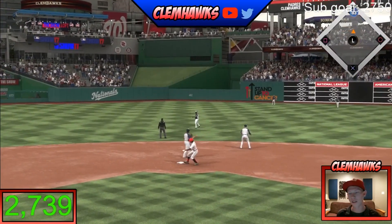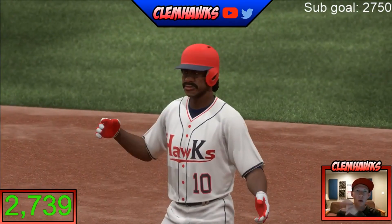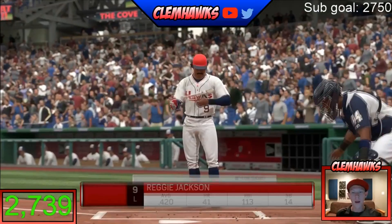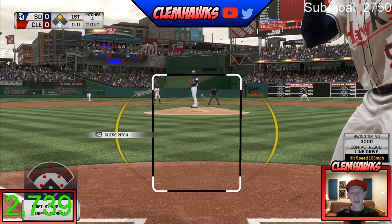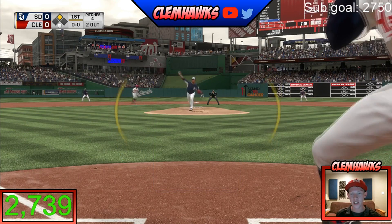You can figure out the home team situation however you want — flip a coin, do a random draw, or if one of you just wants to be home that's fine. Game one and game three, if necessary, will be the home team's games. As for the in-game rules: there's going to be no quick counts, no guest pitch, and it's a five-inning game — pretty standard.